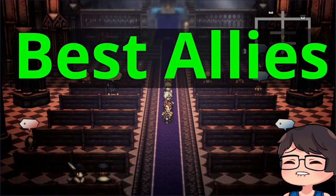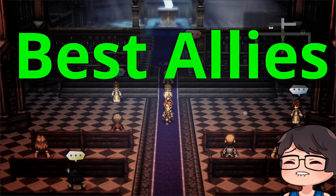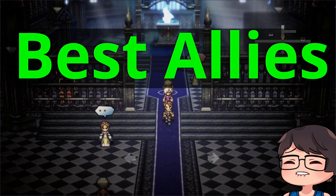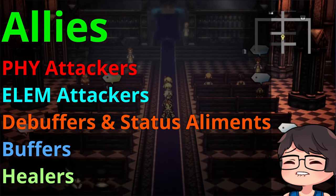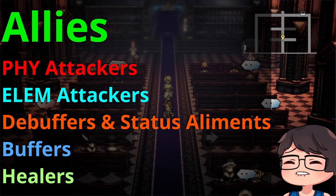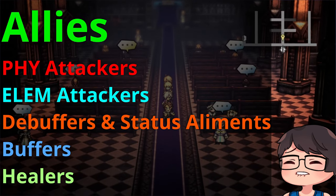Hey, what's up y'all, Ladd here. Welcome back to another Octopath Traveler COTC video. Today we'll be talking about some of the best allies that you can get for your team. We're going to be breaking this list down accordingly: physical attackers, best for breaking shields, along with elemental attackers, debuffers and status elements, and buffers and healers.